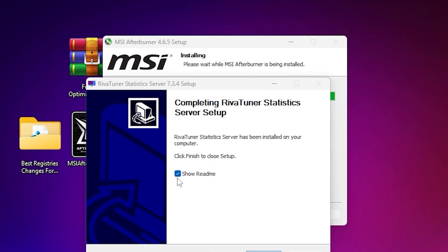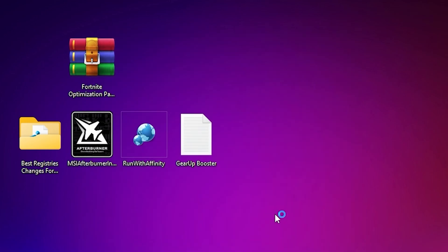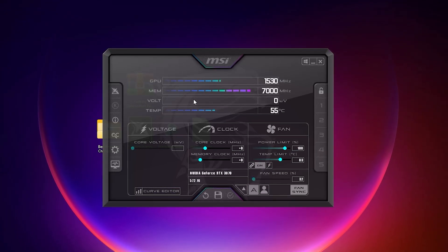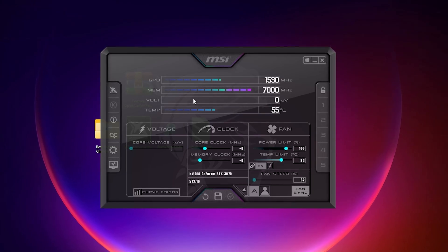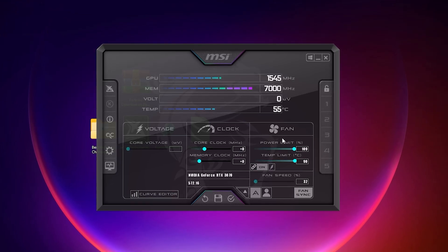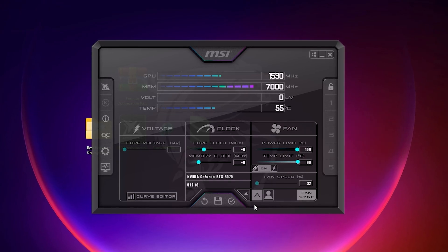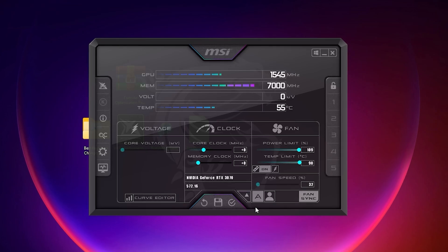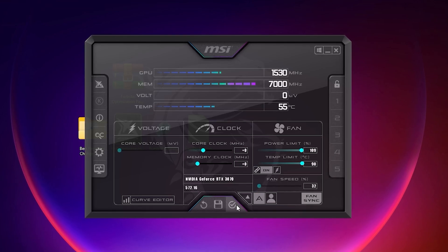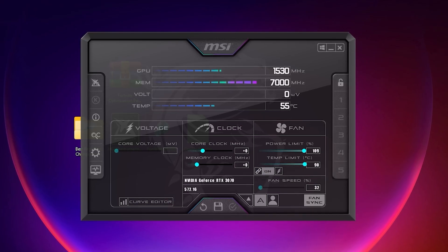Once installation is complete, uncheck Show Readme and click Finish. Open MSI Afterburner. The only settings to change are: set the Power Limit all the way to the higher side, and check the Automatic Fan Speed option — this automatically manages fan speed to reduce GPU temperature. These settings are completely safe. Click Apply to save the changes.